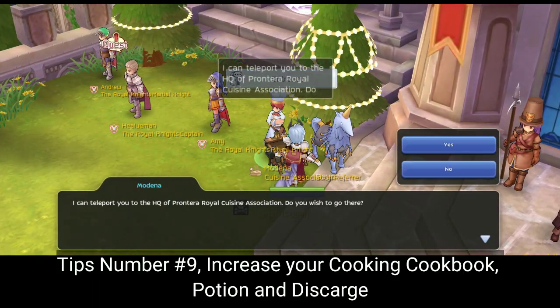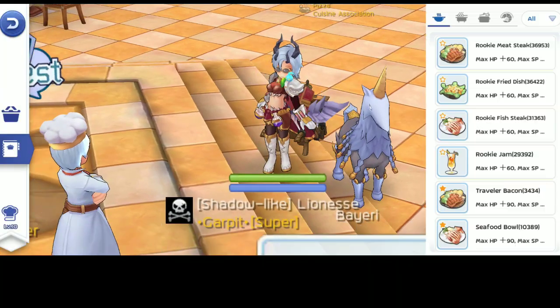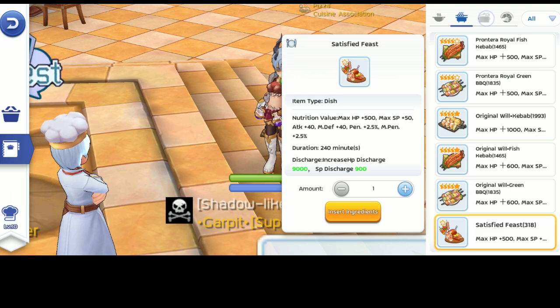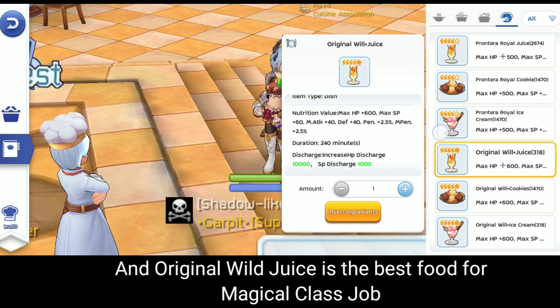Tips number nine: increase your cooking, cookbook, portions, and food discharge. Satisfied Fish is the best food for physical jobs, and Original Wild Juice is the best food for magical class jobs.